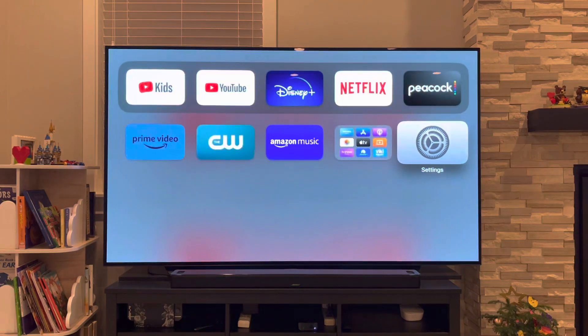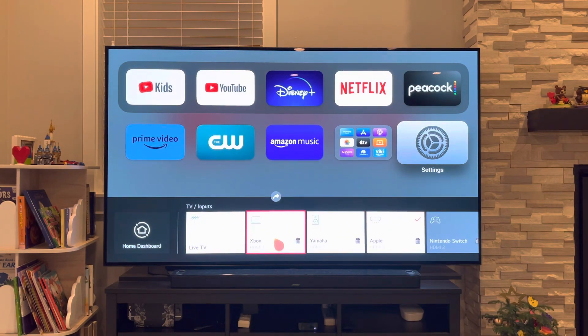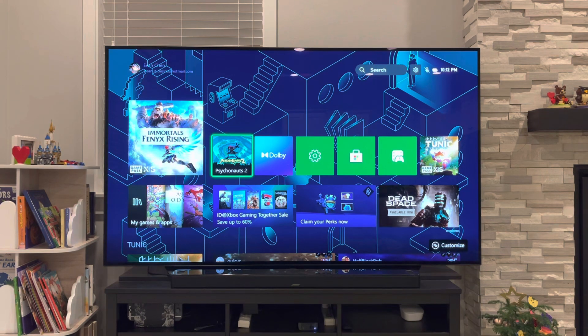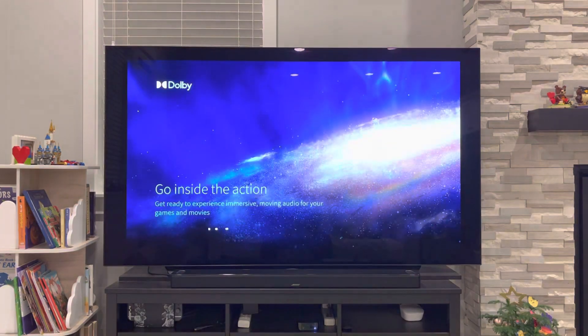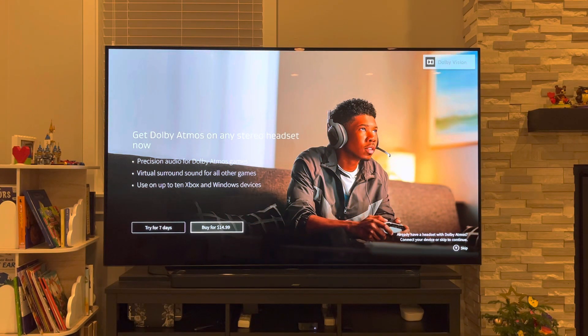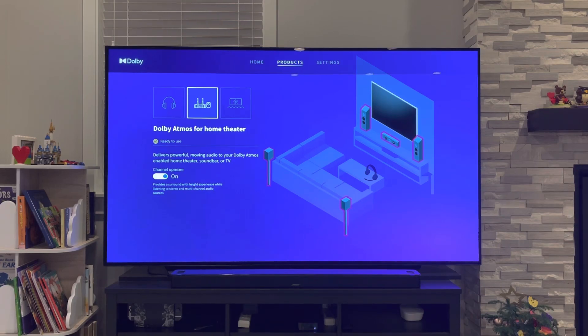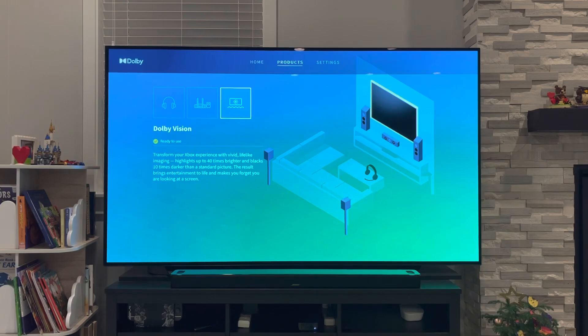I also want to show you how to make the Xbox Series X work. You'll be able to play games in Dolby Atmos if the game title supports it. In Xbox, the number one thing you need to do is download an app called Dolby Access from the store. Once you're in the app, go to Products and make sure the second tab called 'Dolby Atmos for Home Theaters' is showing as ready to use. Also make sure Dolby Vision is ready to use if your TV supports it.